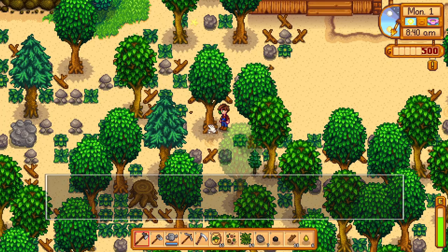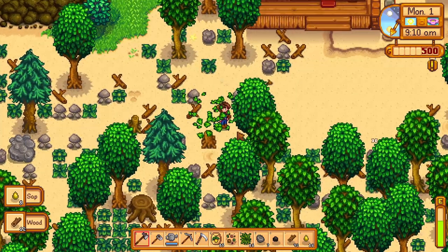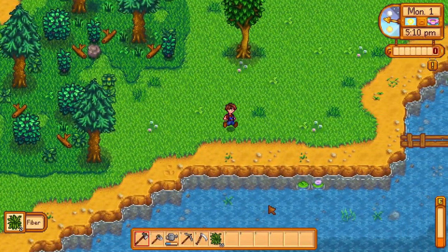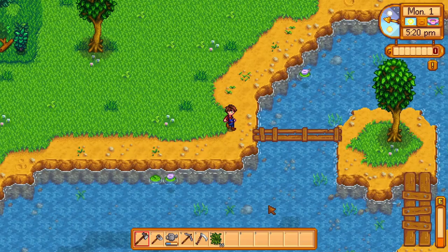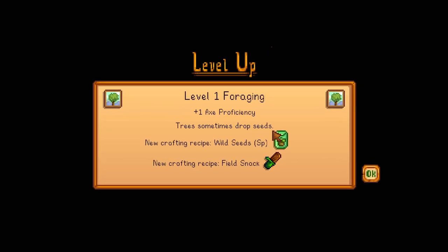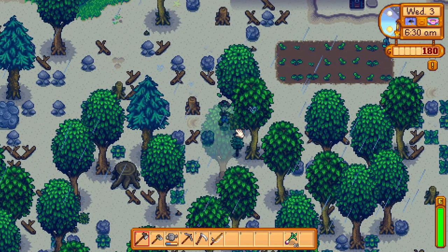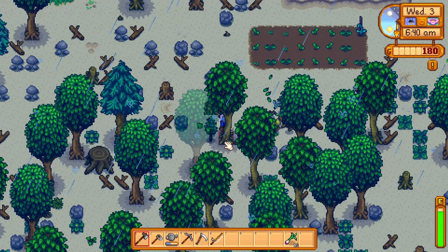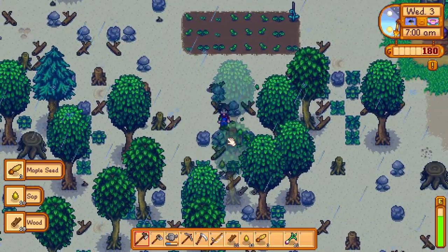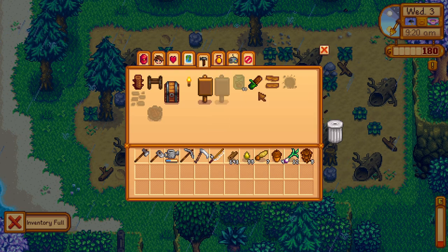On your first day when you go out of the house, don't try to clear everything from the farm. Clear as much as you're going to use, and make sure you chop around 4 trees and go around the woods and mountains to forage a bunch of items. You need to do this to raise your foraging level up to 1 so you unlock the special perk which adds seeds dropped from chopped down trees. You really need this as you'll need those seeds to make field snacks for extra energy when farming. Once you hit level 1 the seeds can drop and you can craft field snacks.